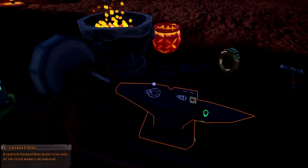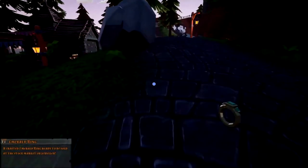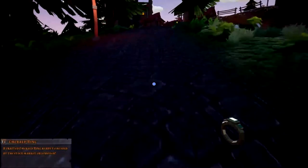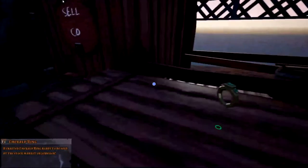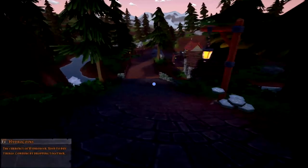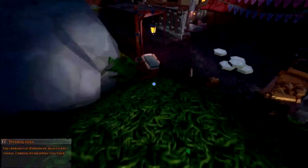There we go — our crafting hammer, there it is — let's go ahead and wallop on the anvil and we've got ourselves a beautiful emerald ring right there. Let's pick that up. You can see that nice emerald ring — a crafted emerald ring, ready to be sold at the stock market or jeweler. We'll hike this up the hill. We know the emerald was worth seven cut; I'm assuming this will be worth about 75 coins. 149! I was off by almost half — so yeah, we're definitely going to sell that. We've got like 300 coins.